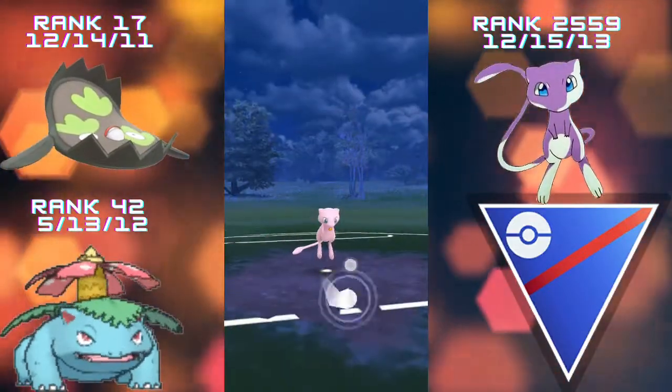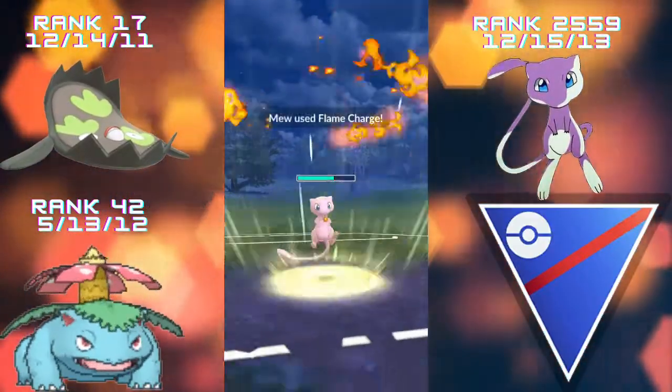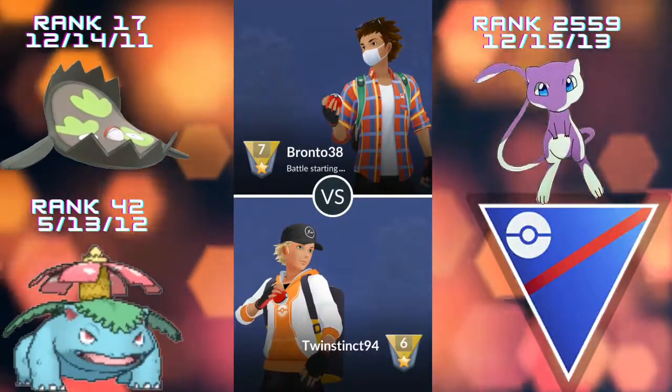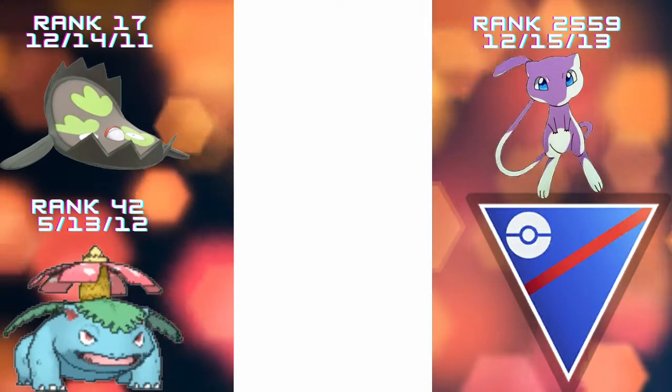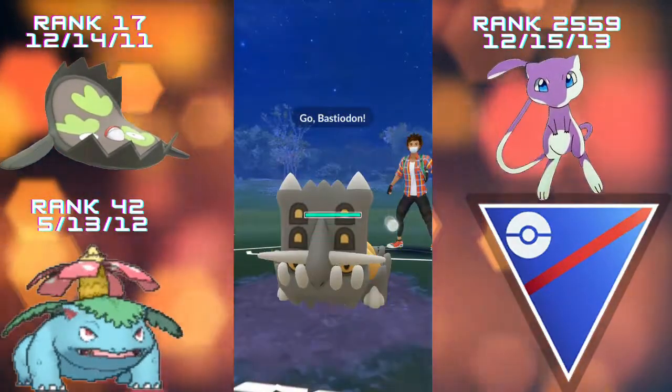We come back in with Mew and we do get to the Flame Charge before the opponent fires off the Weather Ball, taking out the Abomasnow — showcasing Mew closing out a matchup. Always try and save a charge move before you switch out so you've got that safety net at the end of a match.